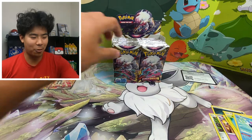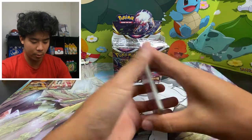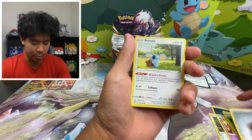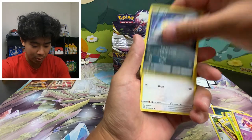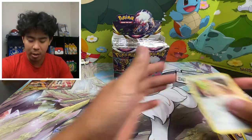Let's go into pack number two. We can't beat that kind of a start — there's no way — but we're gonna try. We got Fantina, Jynx, Inkay, Squirtle, some Flints, and a non-holo.